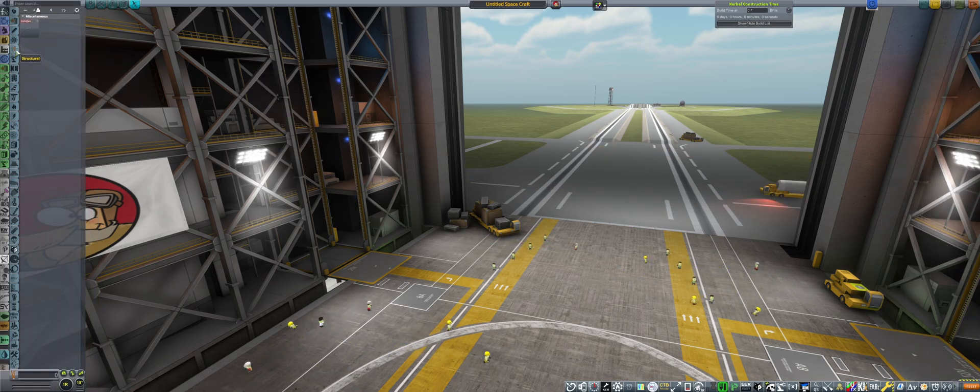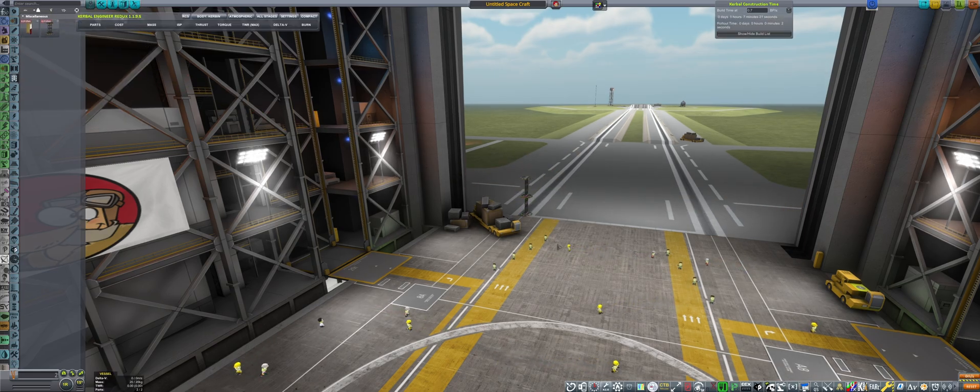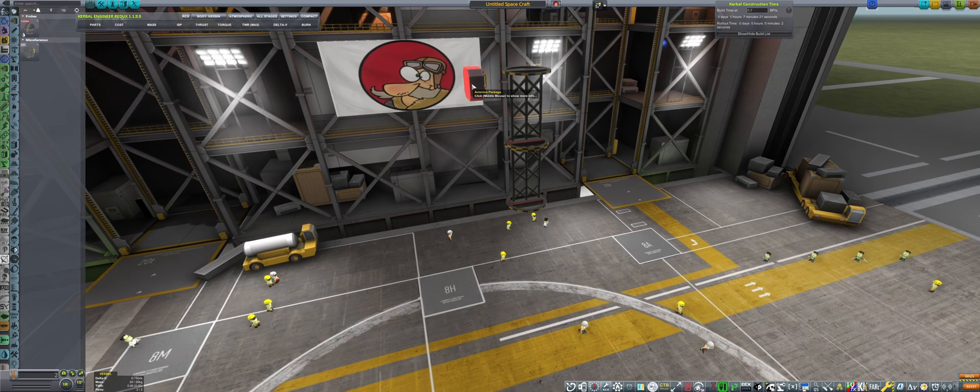First things first, let's go into the basics of rocketry. We want to be building our rocket, and every rocket needs an engine, a payload, avionics, control surfaces and many others.